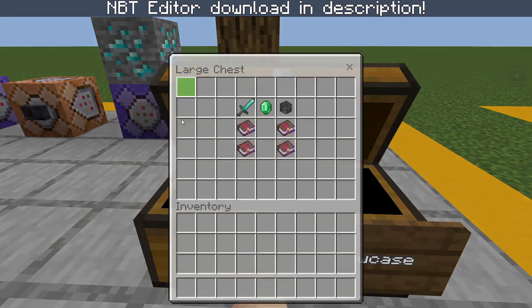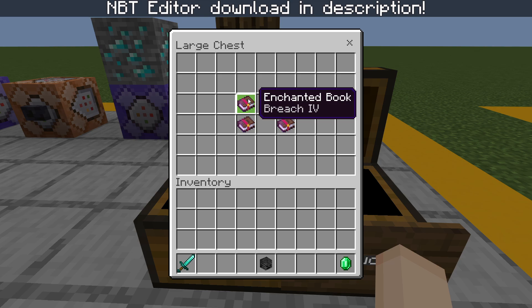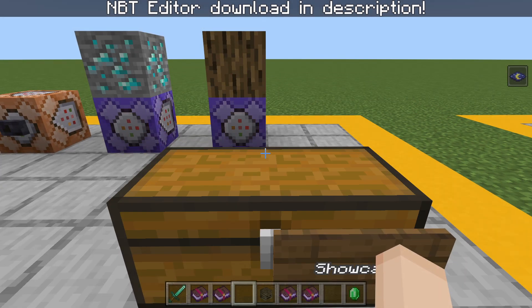Alright, so the first step you want to do is grab the items you want to enchant. So in our case, we have a diamond sword, an emerald, and a wither skeleton skull. I also suggest grabbing enchanted books with the enchants you want to add to the items, because this will make NBT editing a lot easier. Now that we have our items, let's hop into the NBT editor.